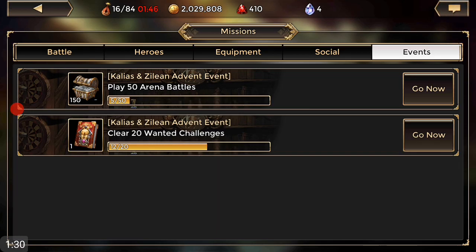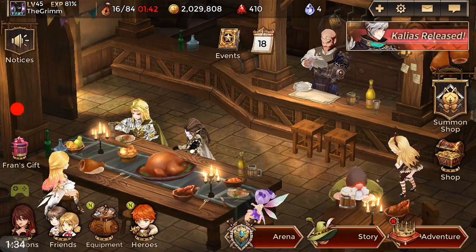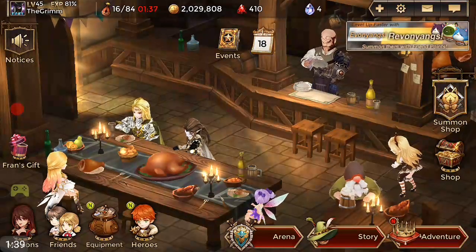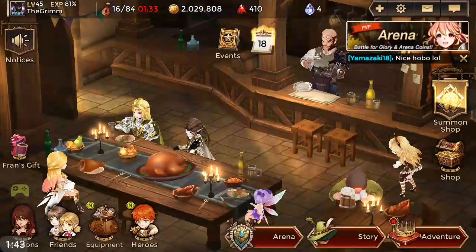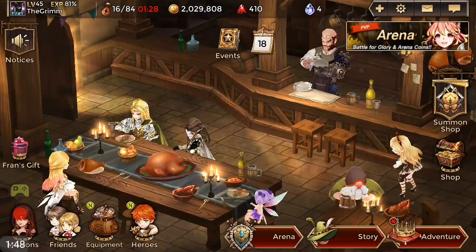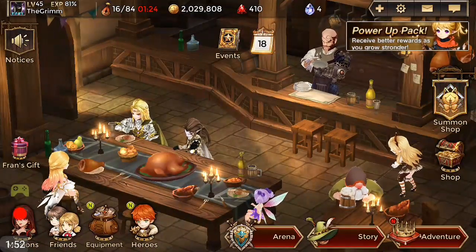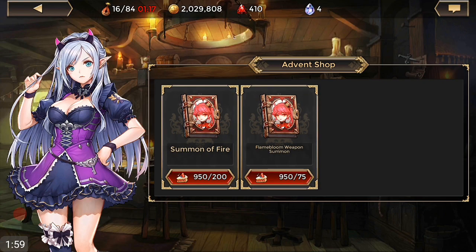I'll try to six-star it tonight if I can, and I'll get all the mats for it. While this event is going on, I'll try to get it done so I can use it as my rep. I've got some pretty good mage weapons, so people can use it for the event — because that's what I used: somebody's dark rep, and it just mowed people down on that golem boss.